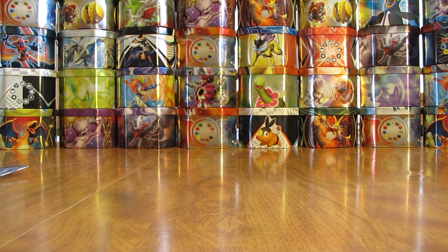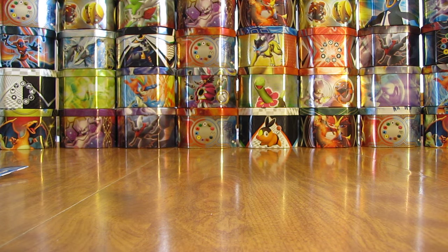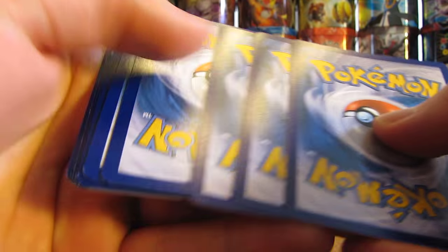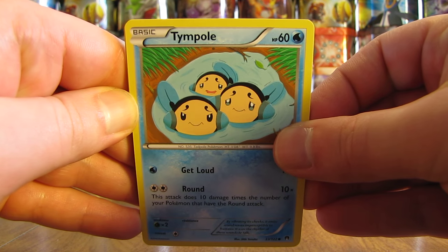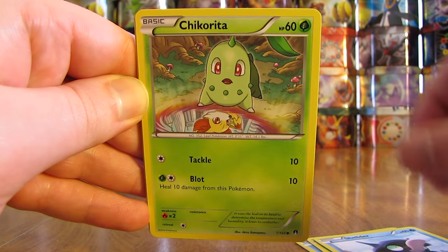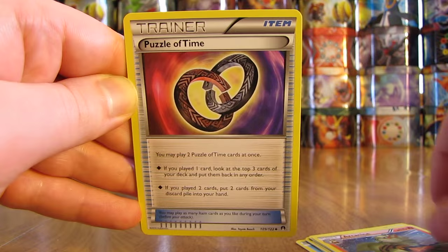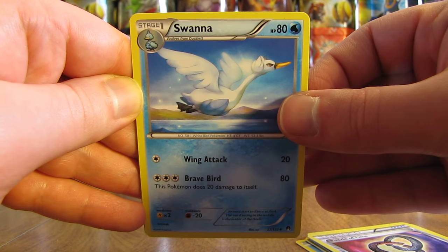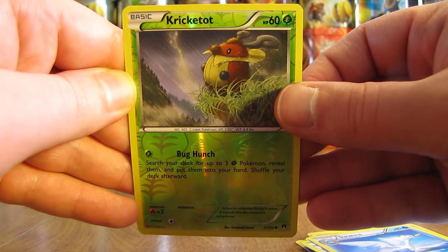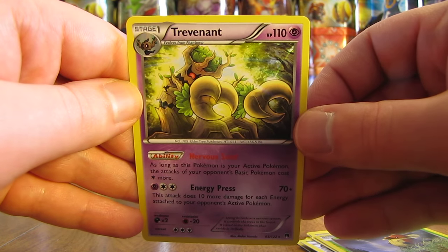Okay on to the next pack — that Greninja Break pack, only one out of the six, the other ones are all Mega Scizor. First card here is a Tympole, followed by Seedot, Shellder, Chikorita, there is a Froakie, Arcanine, Puzzle of Time, Swanna, Reverse Holo of Kricketot — that is a common — and the rare in this pack, a Trevenant non-holo.